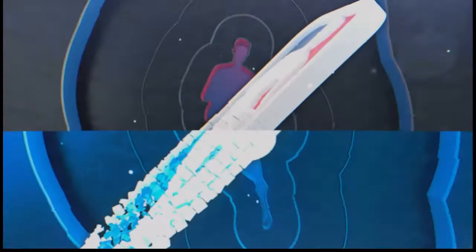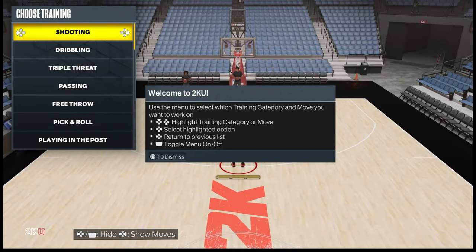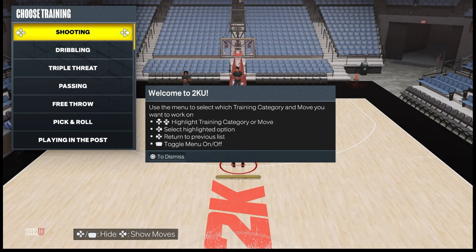If you want to go into a more guided tutorial, I recommend playing the training game. It will take you through the different types of moves that you can do in NBA 2K23. It's a great way to play around with the different moves, and it will also give you some tips and guidance on how to execute certain moves.